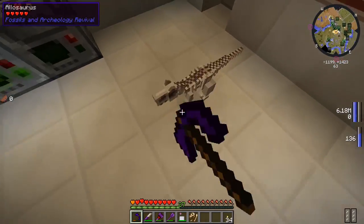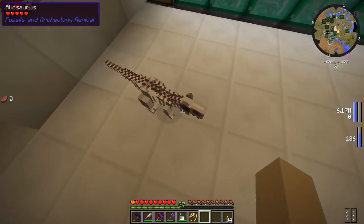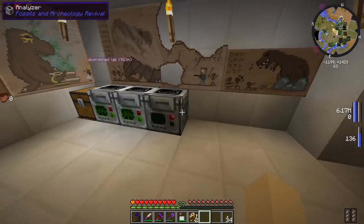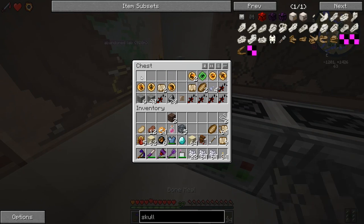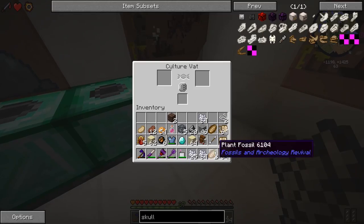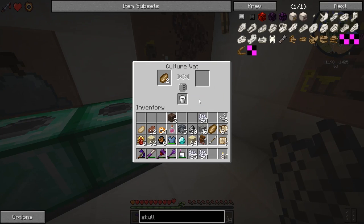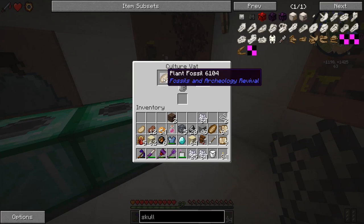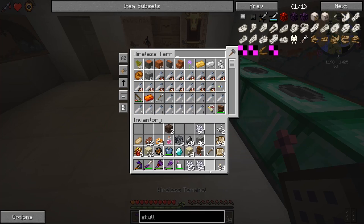Let me get that skeleton back - come on, give me that! There you go. Let's process those. We should probably get a bigger chest for this. Let's put up all the bone meal, flint... what happens if we put a plant fossil in the culture vat with some milk? It doesn't seem to process. I guess we have to figure that out later.